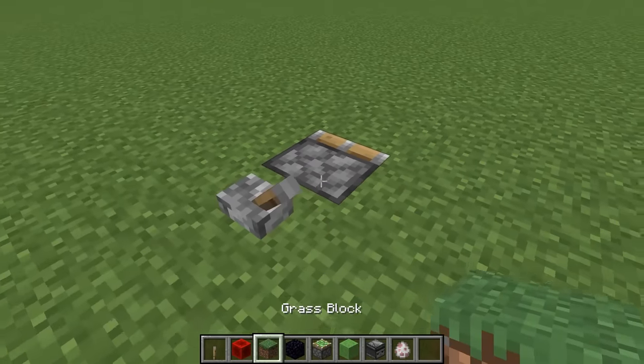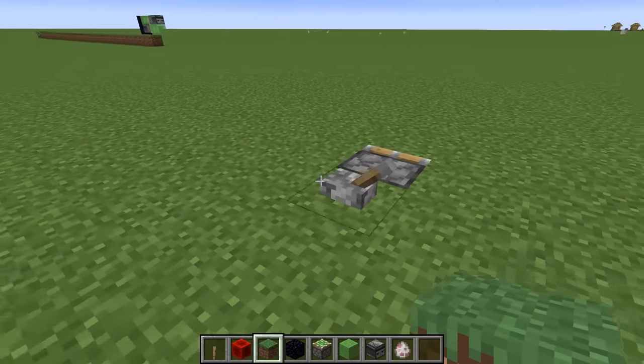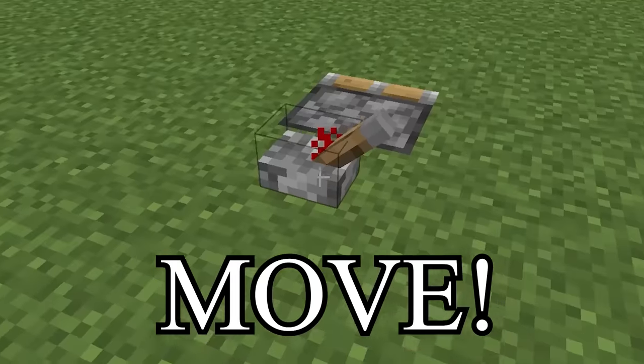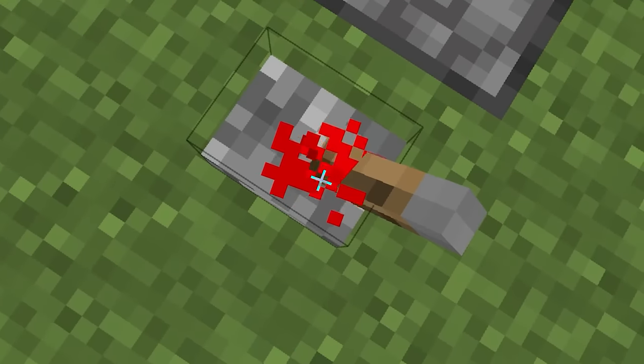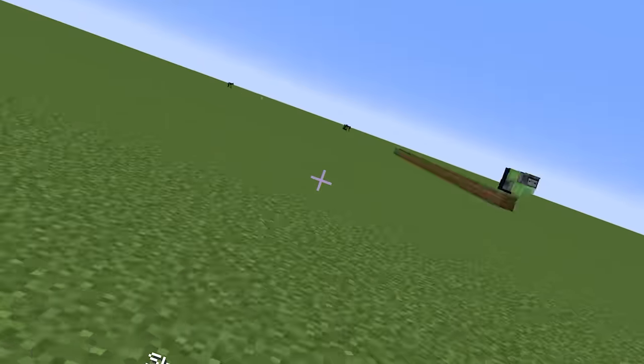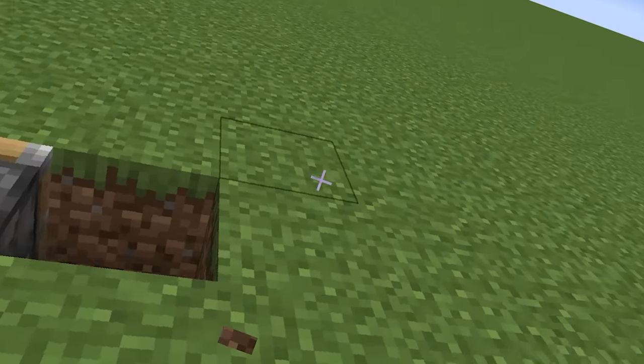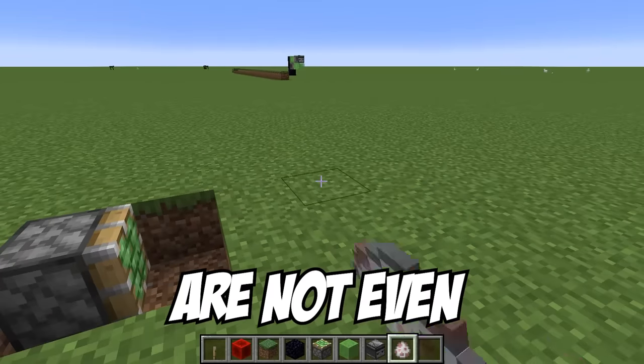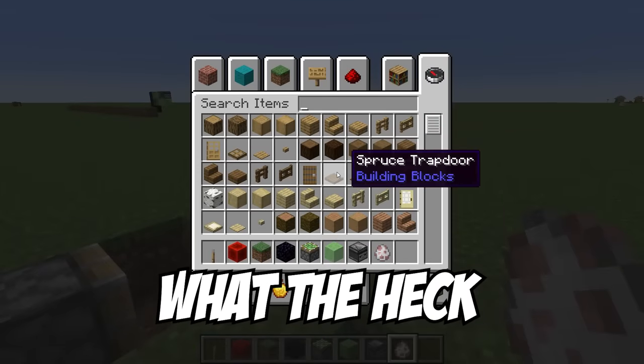Now let's do this and see what happens. Bam! Bam! Bro, move! What do you know, move? What is happening? What? Hold up. What is going on? The sheep are not even spawning. I can't even spawn anything. What the heck just happened? Okay, that works. But I think my game just crashed.